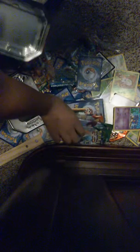Here is the Promo Sceptile EX. Here's a gold card that came with it — it's the Heart of Sceptile.